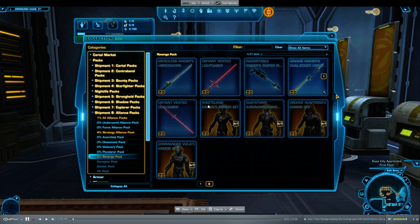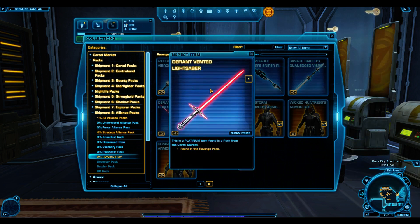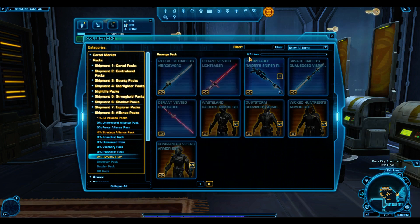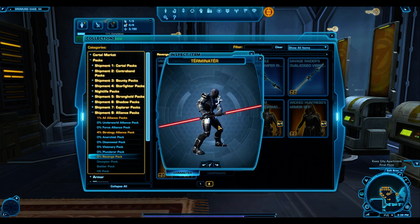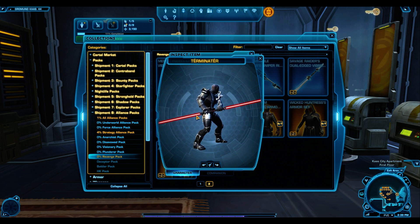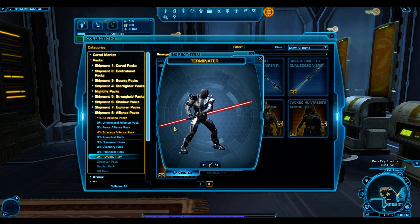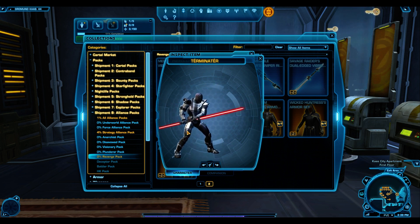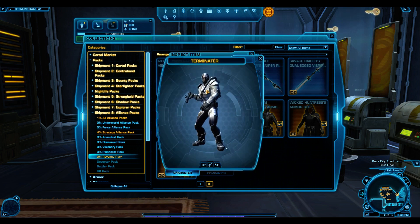I only have enough for one hyper crate, so I'm really going to be trying to get the Defiant Vented Lightsaber. Just some quick thoughts before I get into the pack: I'm really disappointed with the Defiant Vented Dual Saber. It looks so plain and simple — I had thought from the image that one side was going to be smaller than the other, which I thought was a cool design. But it turns out both sides are the same. I think it looks really plain and quite terrible.